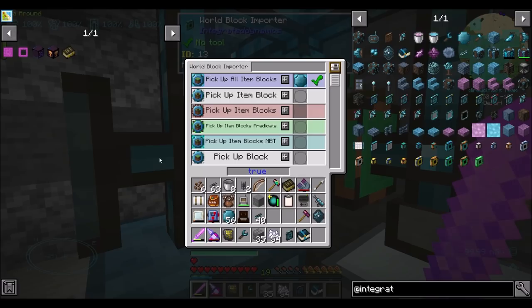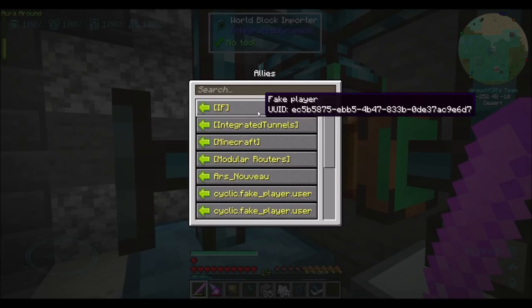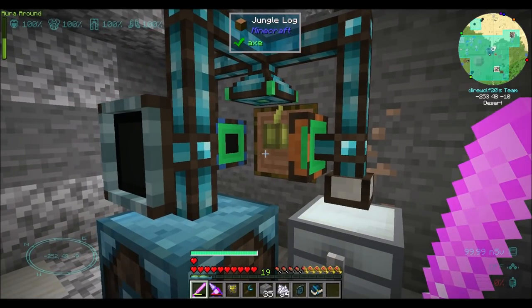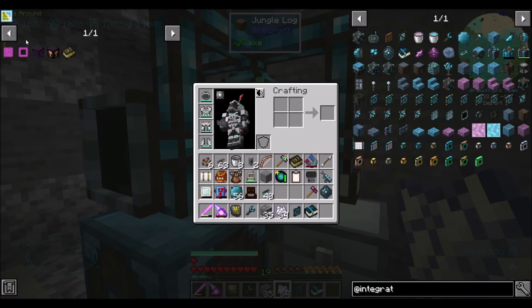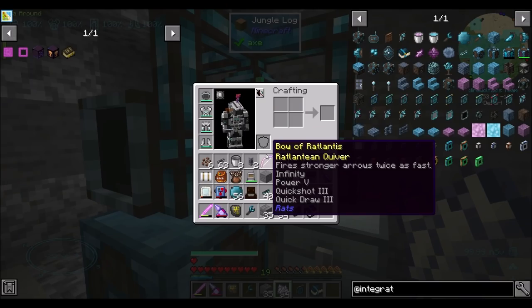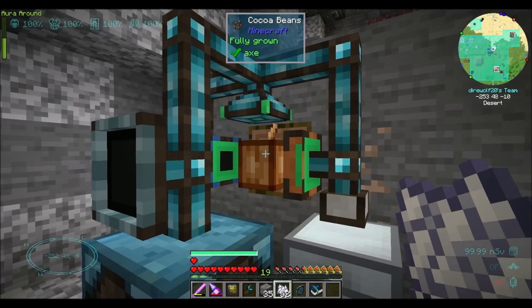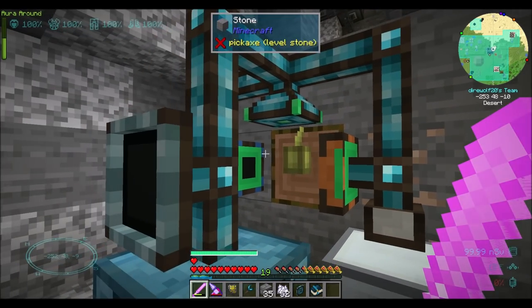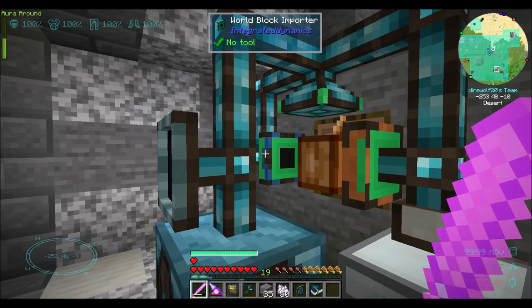Channel zero — is this channel zero? Interface channel zero — yes. And this is also interface channel zero, so I expect this to be working now. Why are you not working? You're even reporting true. So world item importer, why are you not picking items up? I might need to add an ally here. So if we go into our map, allies, Integrated Tunnels fake player — there we go. Literally as soon as I did that, it worked. So reminder: you need to allow fake players to manipulate your chunks because there's chunk protection going on here. This is also true of Create and a couple other mods that have fake players.